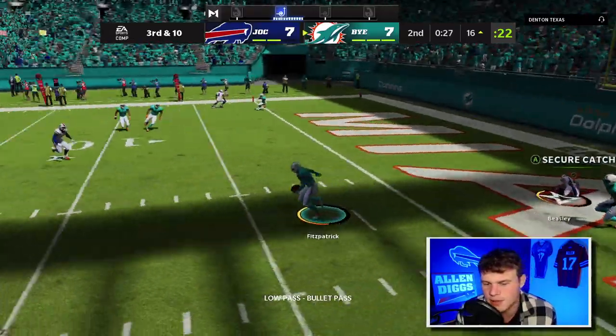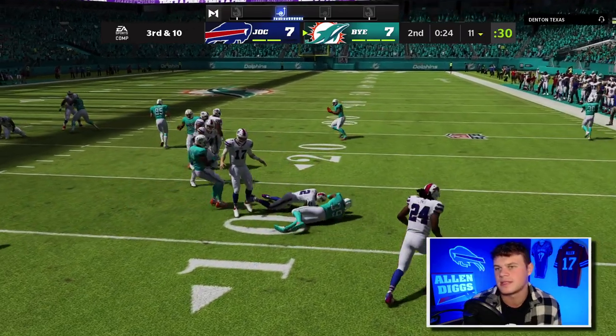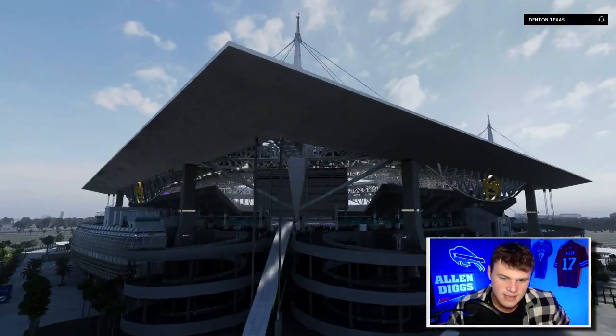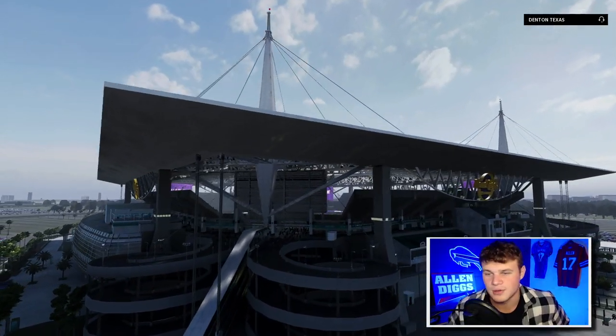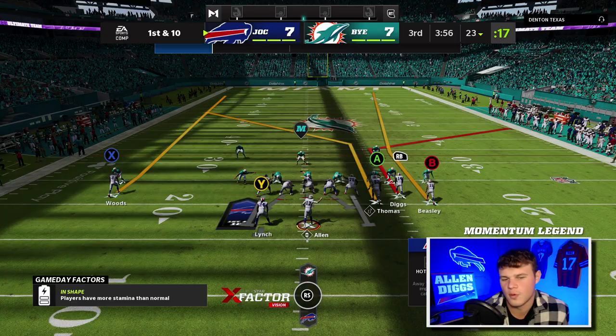That's a pick — literally threw it right to Minkah Fitzpatrick. He has the ball in the ten, so we go into the half seven seven. We definitely got to score on this drive — we're just literally wasting our time right now. This kid is not good and I'm playing down to my opponent's level. We're gonna assume he's in Cover 4, let's see if we can take a shot here.